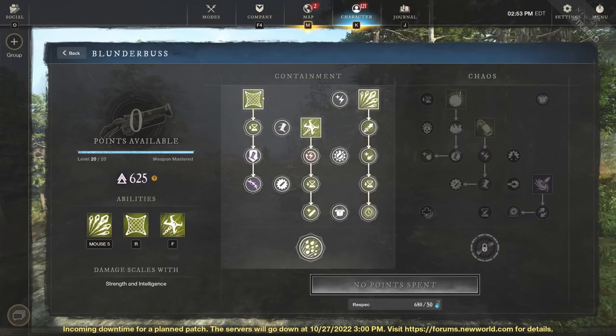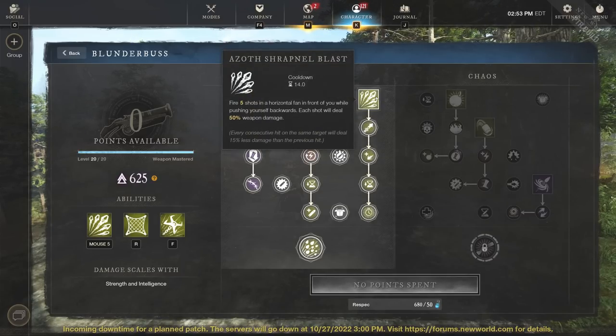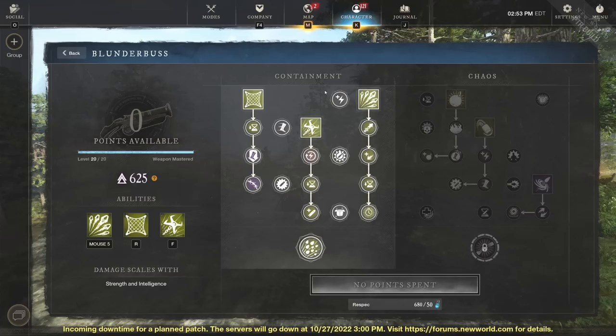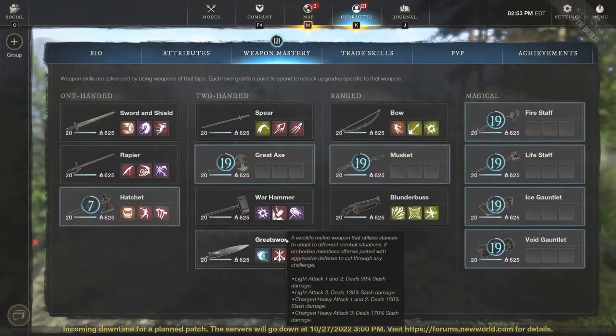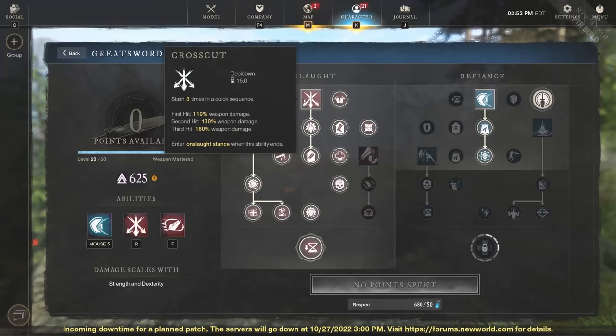You can play around with the blunderbuss abilities. Netshot will help you kite a little bit and is probably one of the strongest abilities in PvP as well. If you're looking for more damage, you can go to the chaos side and play around with those. But a lot of people have started playing the greatsword, and there are reasons why it's the highest DPS in the game right now — it's the newest weapon, and Crosscut does insane damage in PvE.